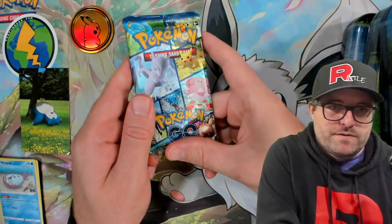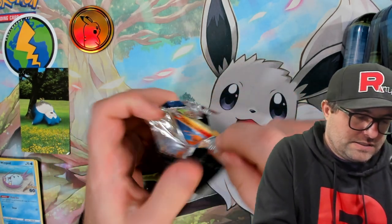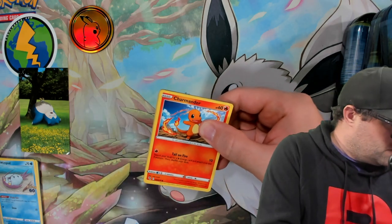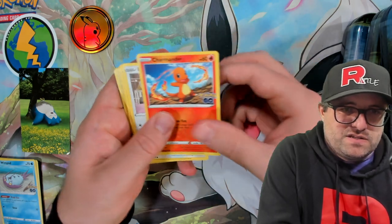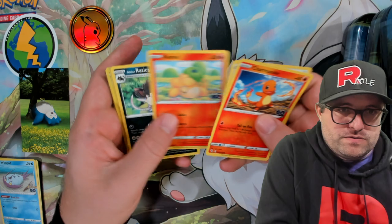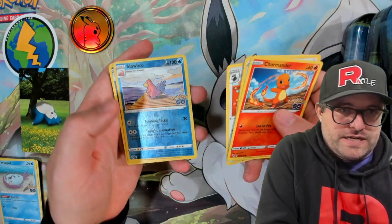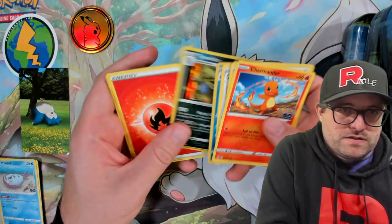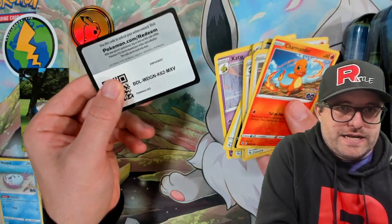Pack number two from the Snorlax tin. Charmander — I might be missing the Charmander too. I know I had multiple of the reverse Charizards, but I somehow didn't have one or both of the prior evolutions. We got a Slowbro reverse and a Tyranitar Holographic. Chansey, Steelix, Zatu, and a code.